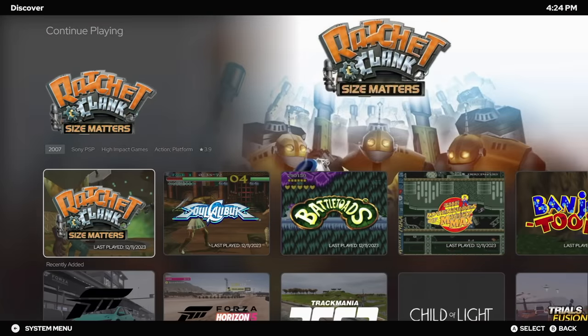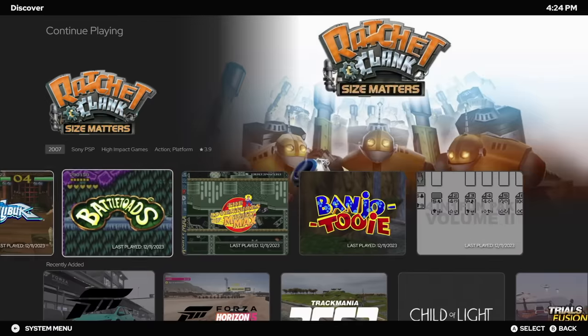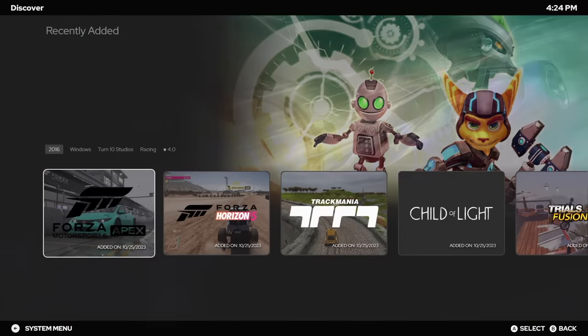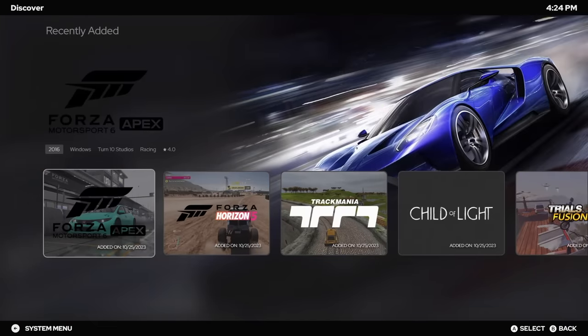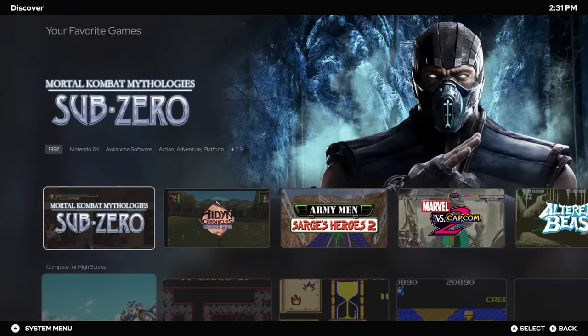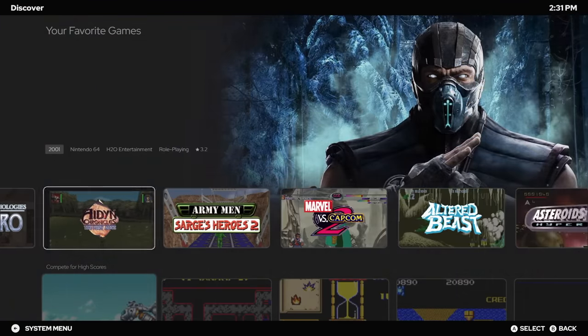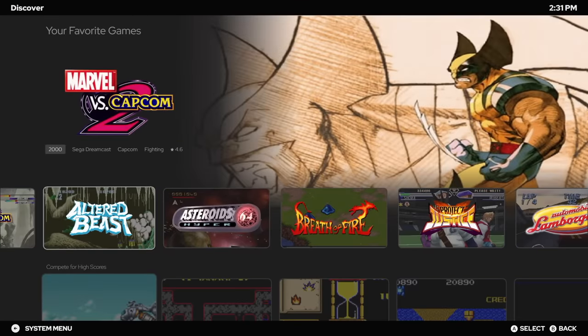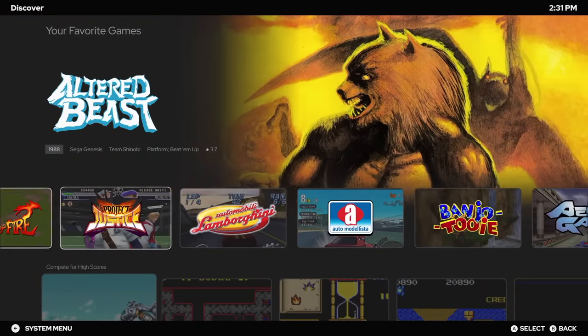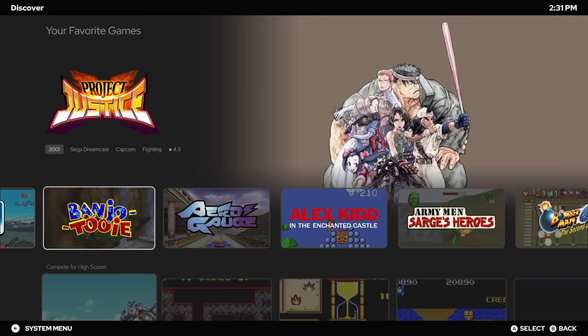Moving down a bit, we've got our Continue Playing. So these are games that I have recently played — it'll allow me to jump right back into them. There's also a Recently Added section, which will populate with all of your recently added games. Then we have Platforms and My Favorited Games. So all of the games that I have favorited in LaunchBox and BigBox are going to be listed here. Definitely one of my favorites — Altered Beast.